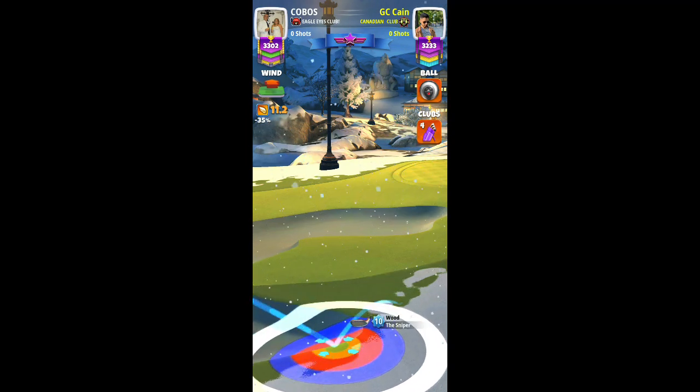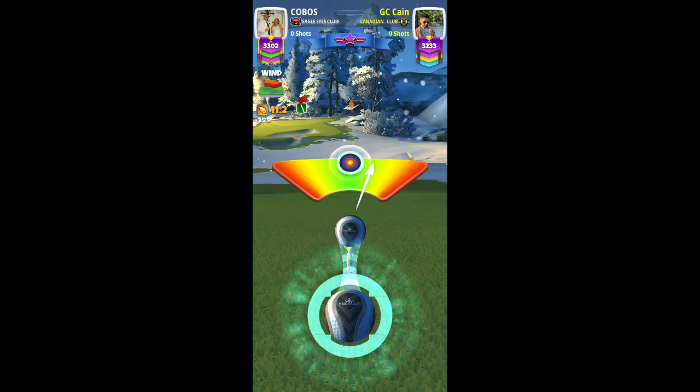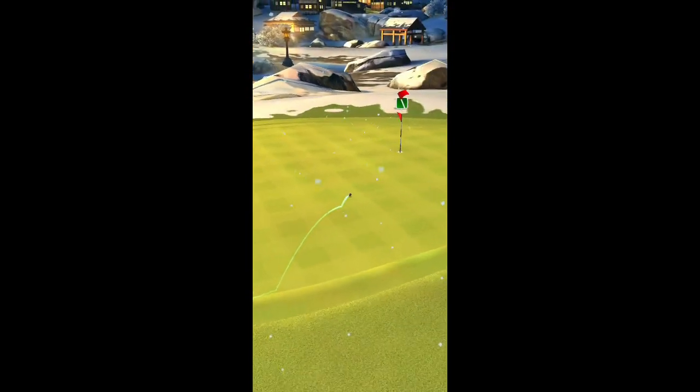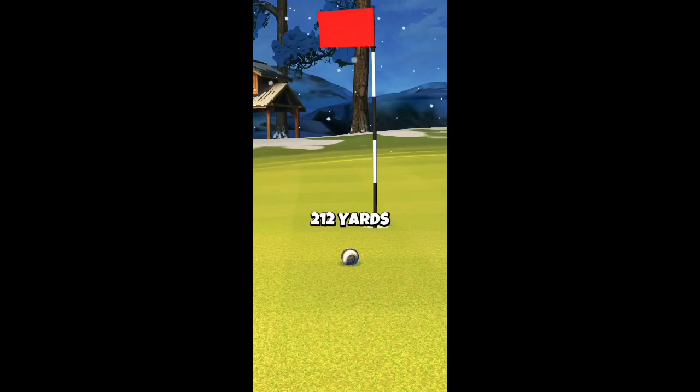The reason why I'm showing you two shots is because my opponent caught the glitch and rolled into the rough, which you don't want. Hitting a nice perfect shot, and you can see maybe a little more towards the right it would have dropped for a hole-in-one.